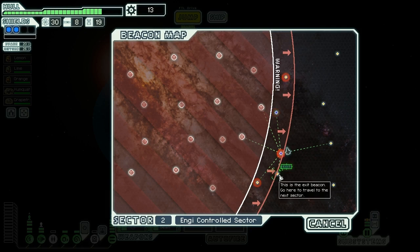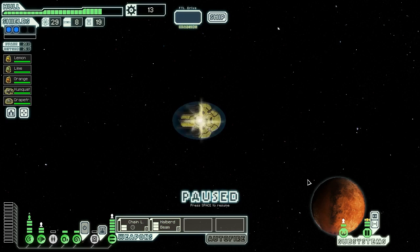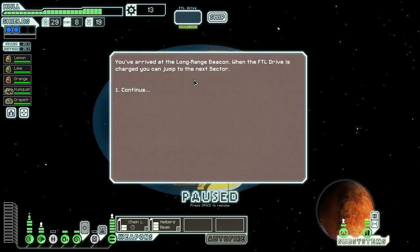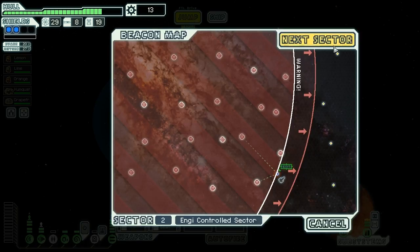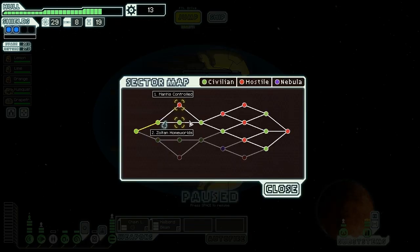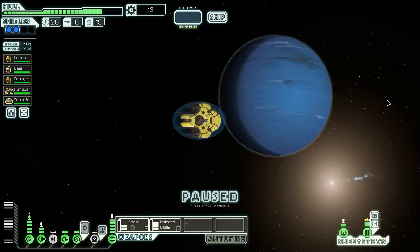We guessed just right and the exit is clear. Fantastic. We arrive at the long-range beacon and can jump to the next sector. We find a space station with mercenaries for hire - two more Engis available - but we have no money, so we jump on. Our options are Zoltan Homeworlds or Mantis Controlled. Zoltan Homeworlds is a phenomenally beneficial sector, especially if you can get the Zoltan Homeworlds event. We head there.